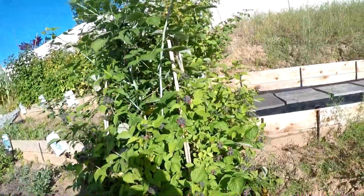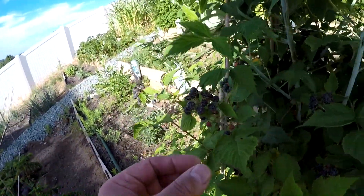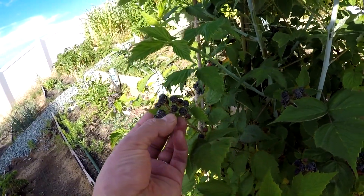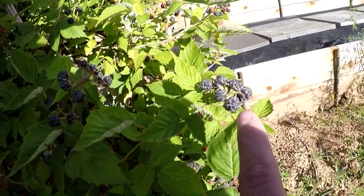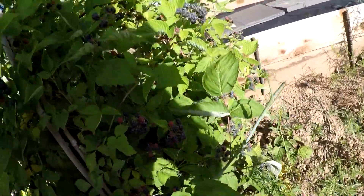Black raspberries — getting close, but not quite there yet. If you take your fingers on one of these, all you got to do is just roll. If it doesn't roll off, you know they're not ready yet. Also know they're not ready because they're not shiny. Usually they start being shiny — just that one piece is on that one. So they're still a little ways off.